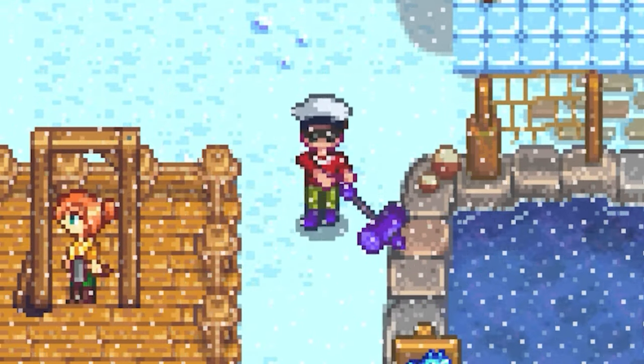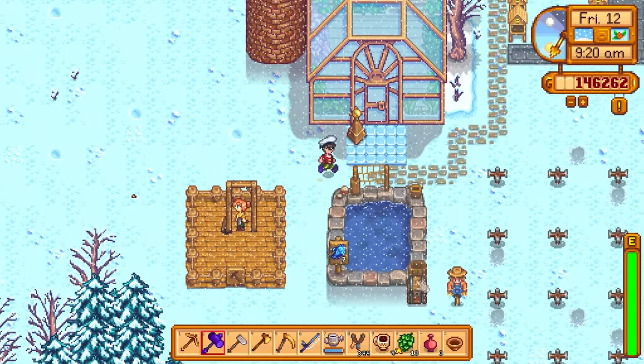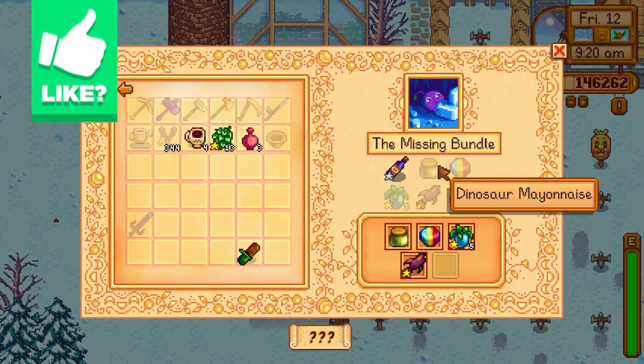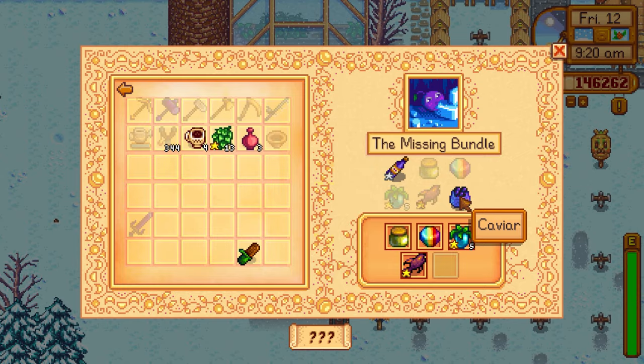Welcome back to Stardew Valley. Last episode we had a pretty lucky run where we donated both the void salmon and the dinosaur mayonnaise to the missing bundle. Now all we're really missing is the caviar, which we're working on. The wine we're probably not going to do — we'll get the caviar beforehand.